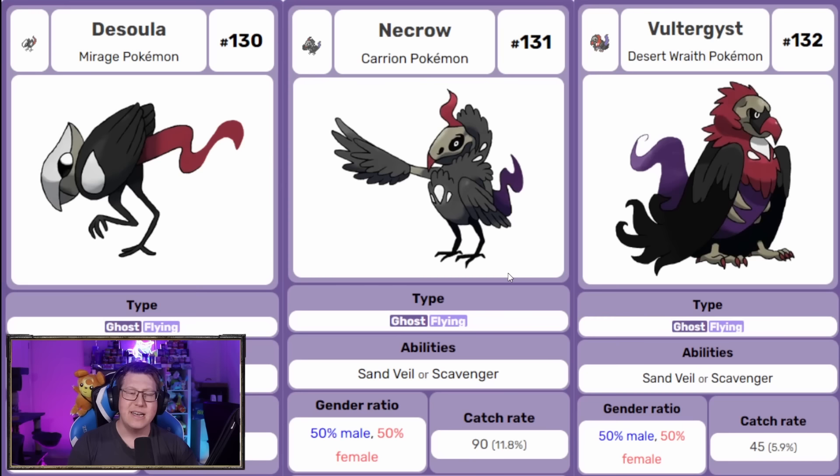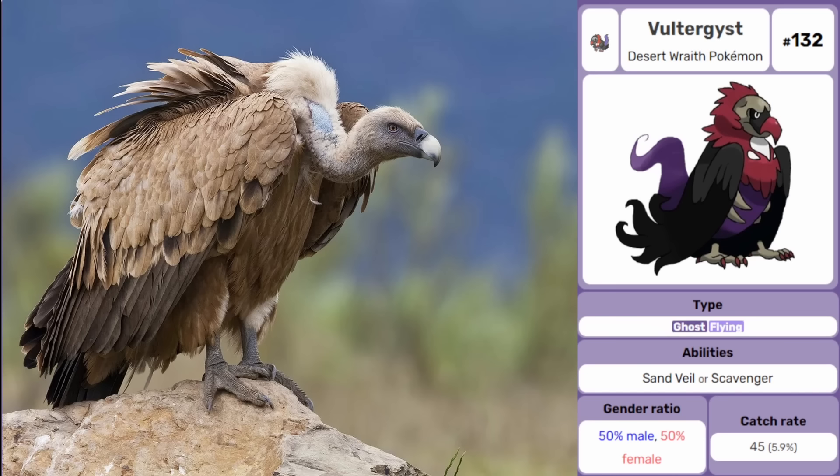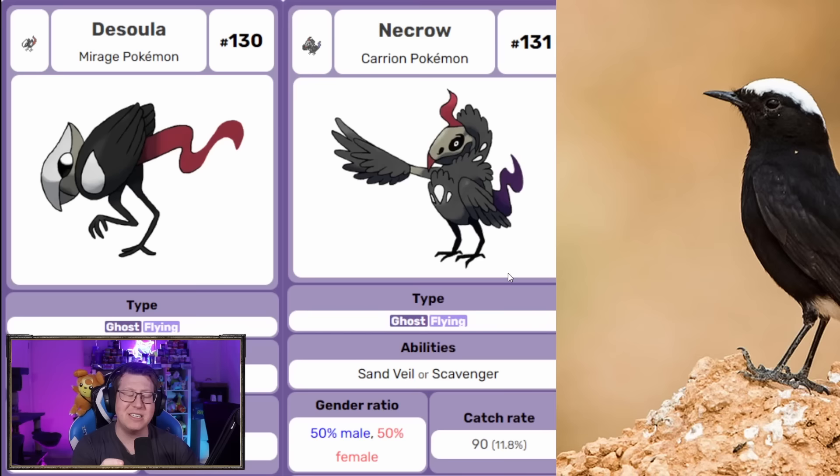Next we have some very evil looking bird Pokemon. We have Dessula, a ghost and flying type, which evolves into Necro and then Voltergeist. I love Voltergeist — it looks so cool, looking like a Vulture with the Poltergeist kind of name in there. The first Pokemon is actually based on a white-crowned Weeter, so it evolves from a small bird into a crow and then a Vulture.